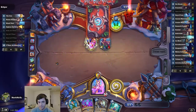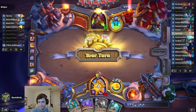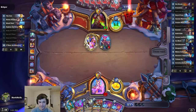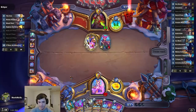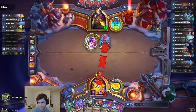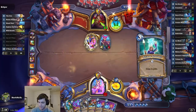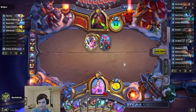Yep, Wild Growth or Animal Companion, or Brightwing. Double research, oh geez. Alright, need like one more copy effect at the very minimum.